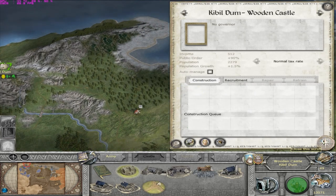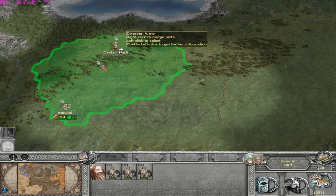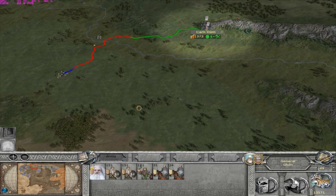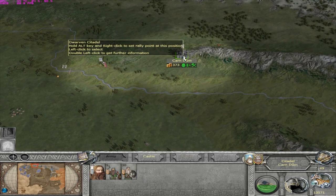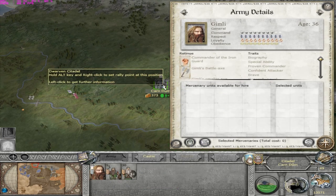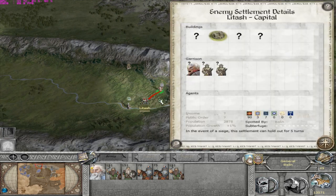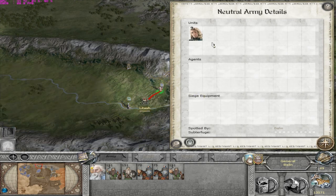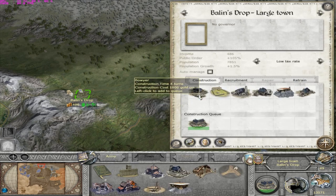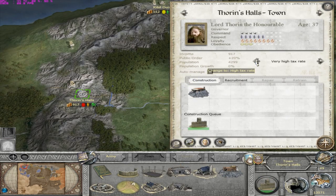Axe throwers - we're making them here as well. Let's send these east. Five Dwarven Warriors. I can take on anything with this. Gimli is a keeper of the peace. Our troops have joined, so let's go for the Orc capital. High taxes - no, can't get away with it. Let's put the taxes to low.